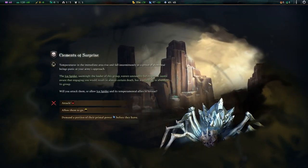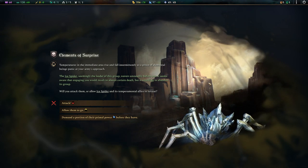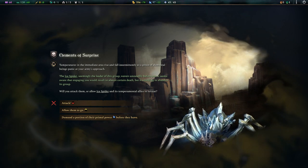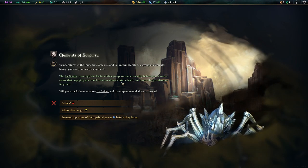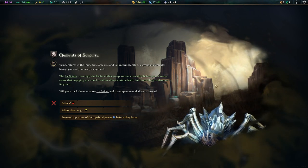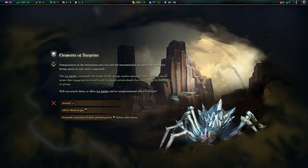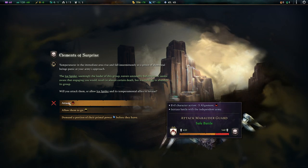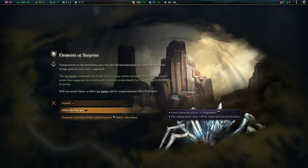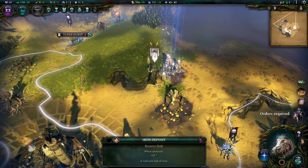Element of surprise. I overpower them to such an extent that they'll flee. Temperature in the immediate area rises and falls as elemental beings panic - it's the elemental ice spider, seemingly the leader. It's aware that engaging would result in almost certain death but is unwilling to abandon its group. A morale choice: I can attack, shifting my alignment toward evil; I can let them go for good alignment points; or demand some mana before they go. I need the mana, sorry - give me some power!